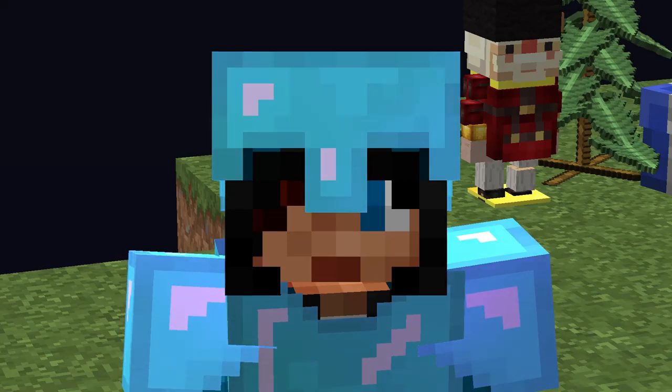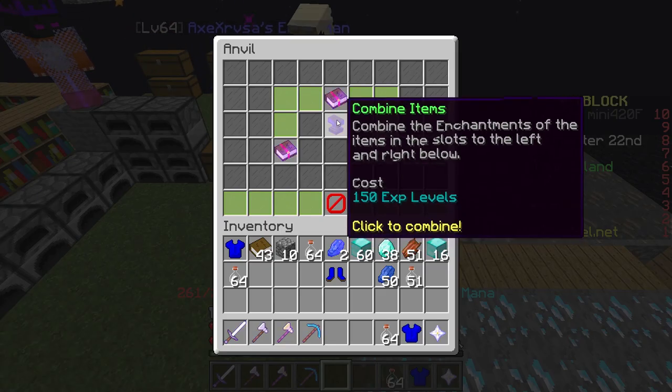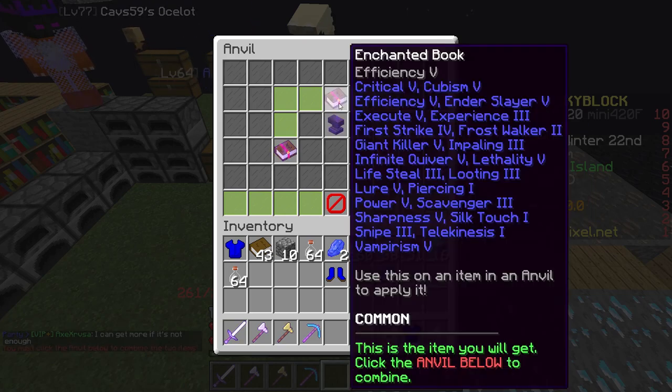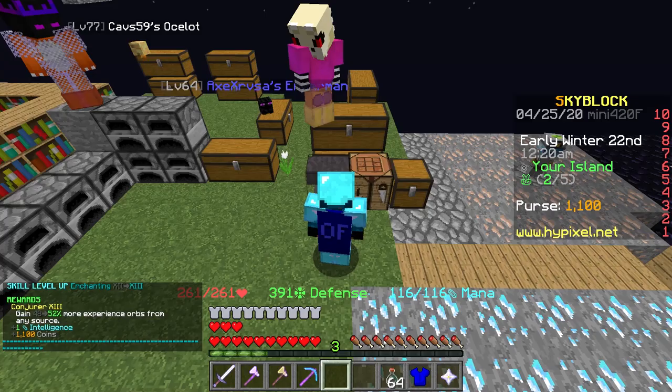Let's go ahead and get some more XP. And many hours later, we can finally combine all of the books together — here we go. 150 levels of experience. 3, 2, 1 — and boom. We have finally done it! Oh my gosh, finally.